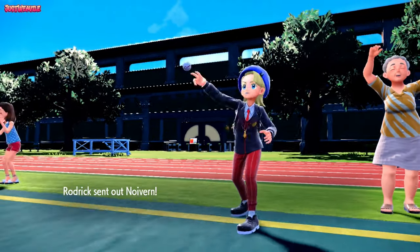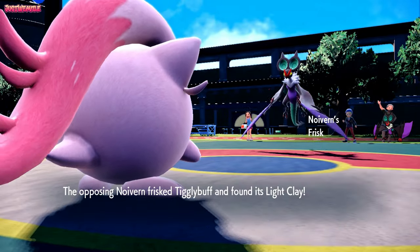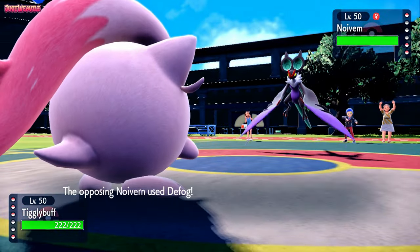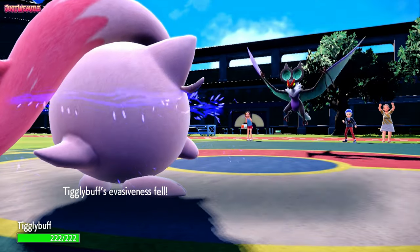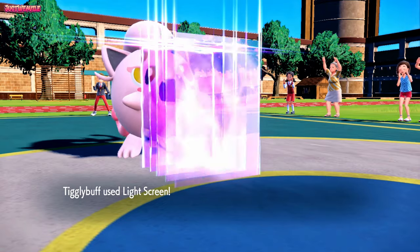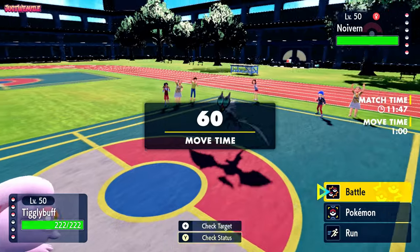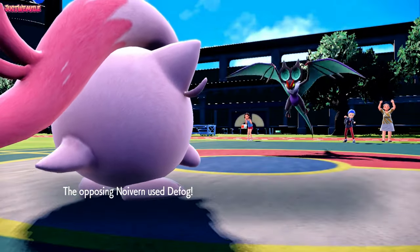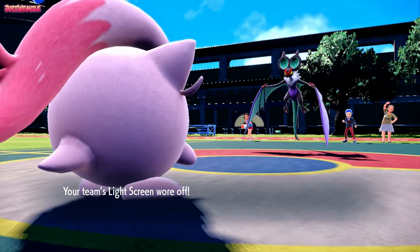In comes Neuvern. Is it going to be Frisk? It is Frisk — the reason that's good is because it means it's not Infiltrator, which means it can't hit behind screens. So we'll go for a Light Screen. They go for a Defog — I didn't know Neuvern got Defog, that's pretty awesome. So Neuvern has Defog. Let's go for Light Screen again.